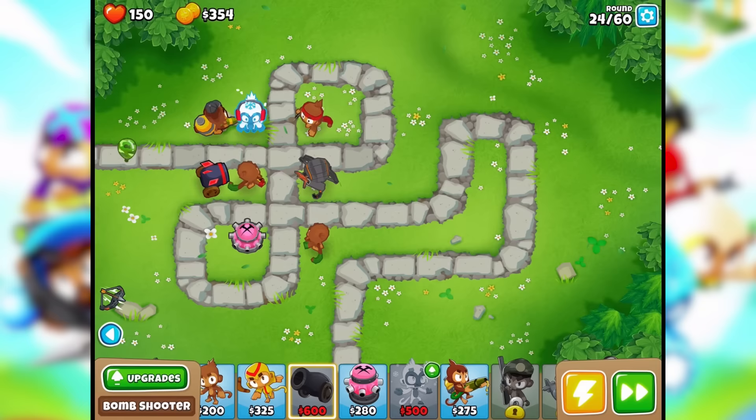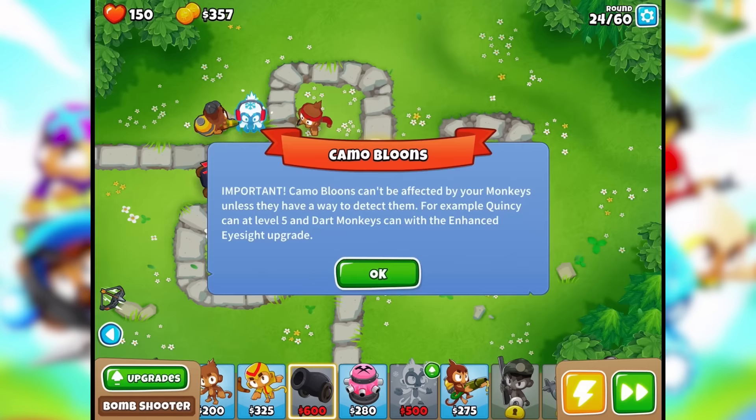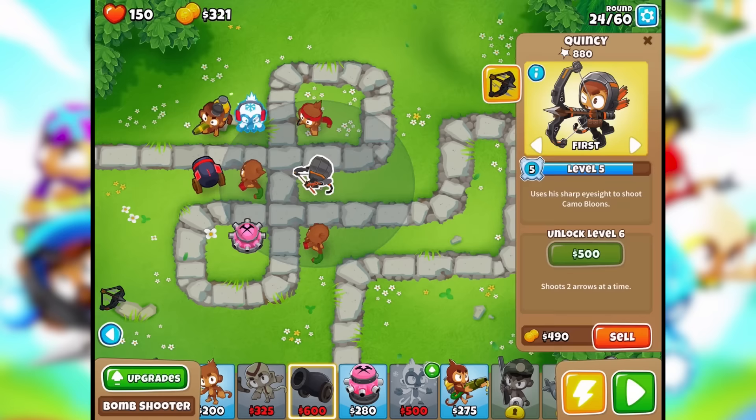Camo balloons — important! Camo balloons can't be affected by your monkeys unless they have a way to detect them. For example, Quincy can at level 5, and dart monkeys can with the enhanced eyesight upgrade. So he has enhanced eyesight now, and Quincy can see them since he's level 5. This is perfect.